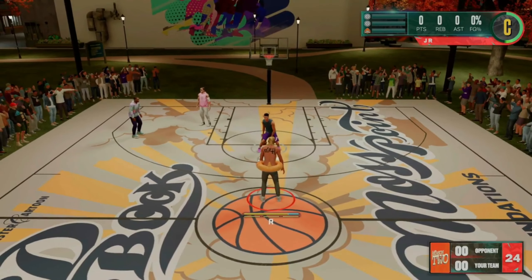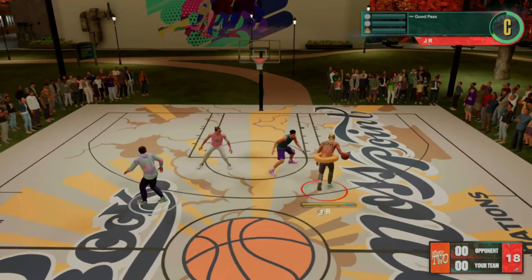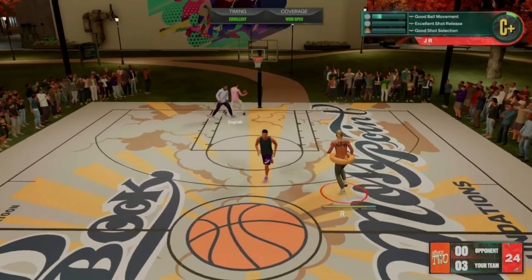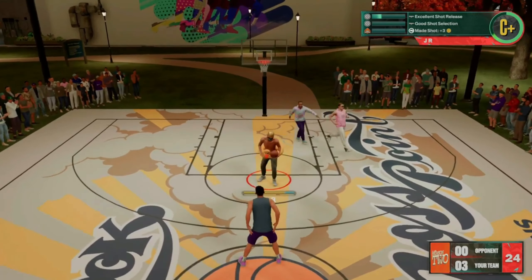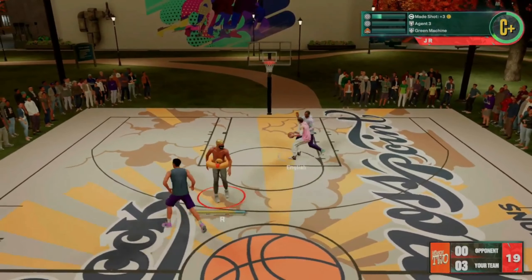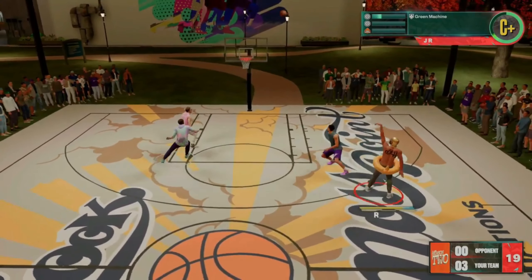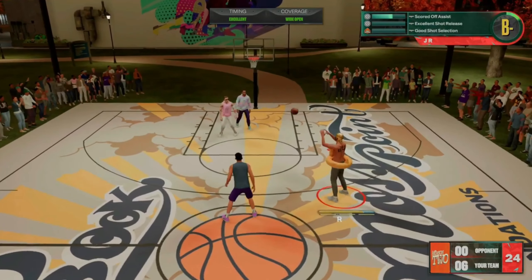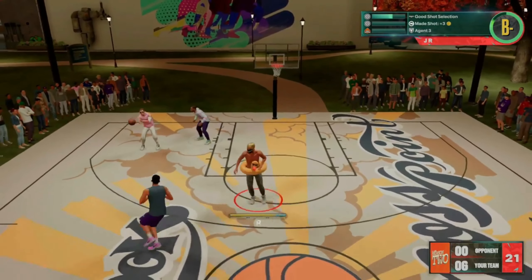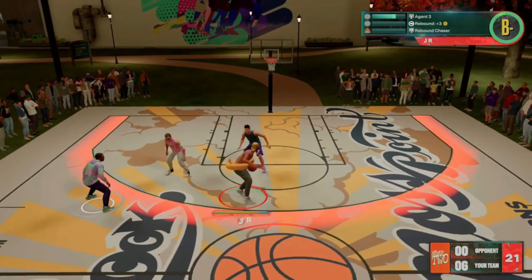Once this game starts, you guys just want to get as much badge progression as you possibly can. I'm going to be going for shooting and defense. Do a step back, shoot, make sure you time it and it should be green every single time. I'm also going to play defense to try to get my defensive badges. If you're going for playmaking, you can just throw lobs to the AI. If you're going for finishing, you can just go dunk the ball. The difficulty is extremely easy but you get a whole lot of badge progression — this is one of the fastest ways to get your player maxed out. Just ball out and get as much badge progression as you possibly can, then be ready to close up.